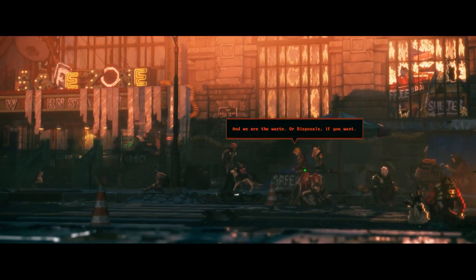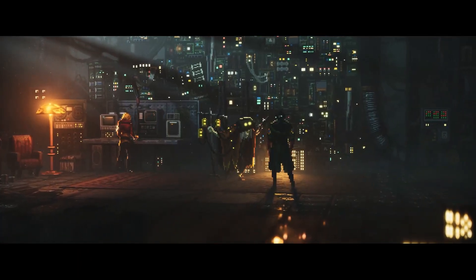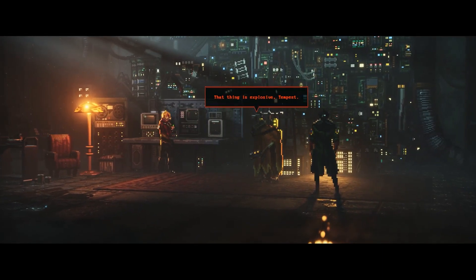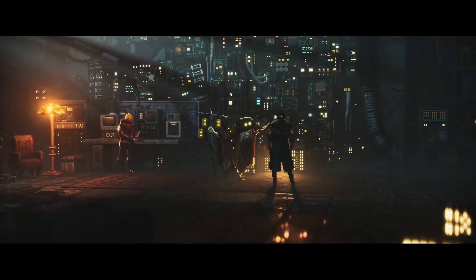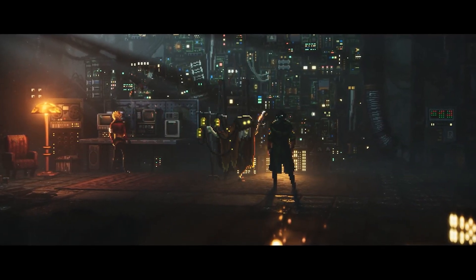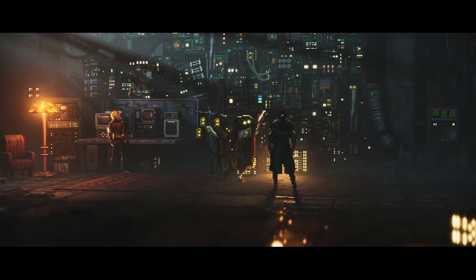Later on, we learn that this character is named Tempest, and that he's the leader of the Disposals — people who have been used and then abandoned by Phoenix Corp — and his dog's name is Excalibur. Presumably, after we reach Phoenix City, we meet up with a technician called Yo-Yo. These names were all stated in the Xbox article, which I have linked below.